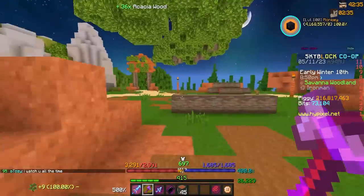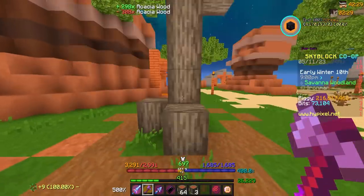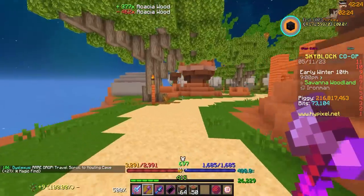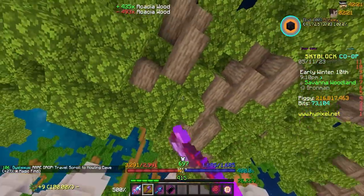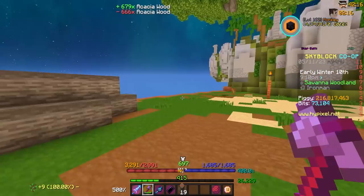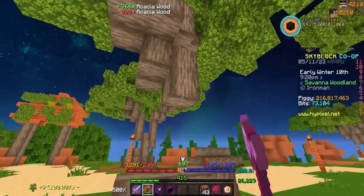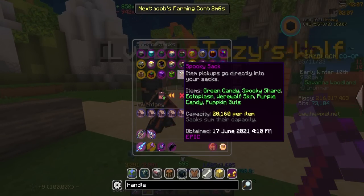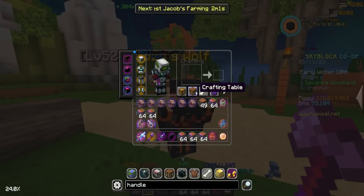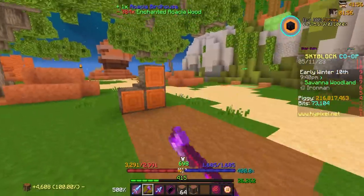A few more lobby swaps from other players apparently also needing acacia. Look, if you have access to the bazaar please just buy it. There's only one other Iron Man here — he has rights to acacia if needed. Everyone else on a regular profile, why are you cutting acacia wood? It's not a good money-making method. But we should have enough to craft another birdhouse — that's number seven, two more to go.